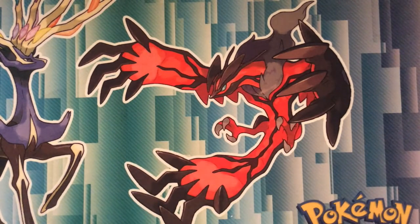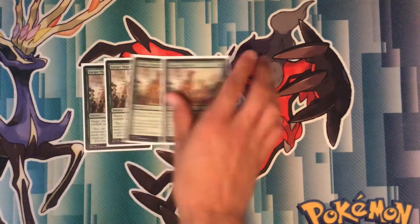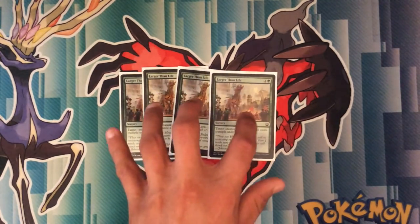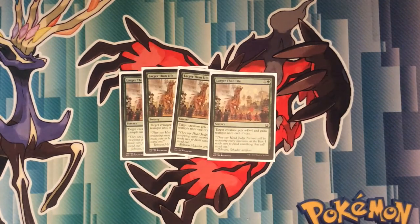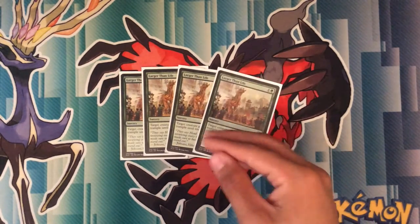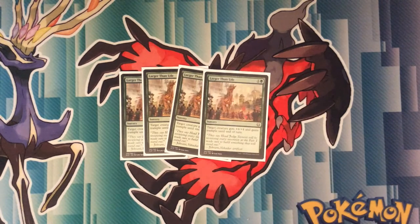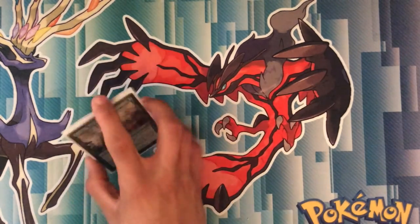Now for the sorceries, starting with the greens: Larger Than Life — super broken card, I love this thing. It's a 2-drop, one green and one of any color. Target creature gets +4/+4 and gains trample until end of turn. The only downside is it's a sorcery. But it ends games really quickly — plus 4/+4 is a lot, especially if you put it on Long Tusk Cub. You're just going ham with the amount of attack you'll be having.